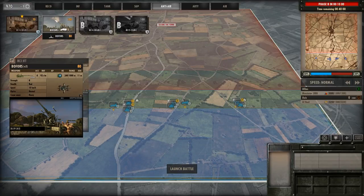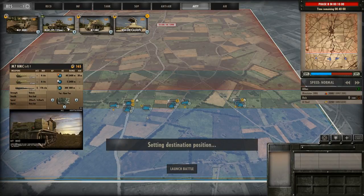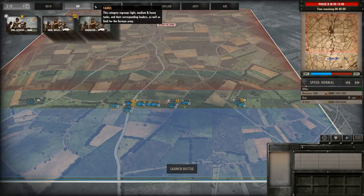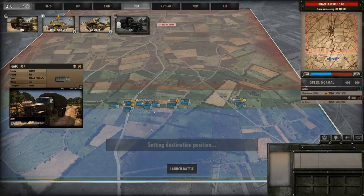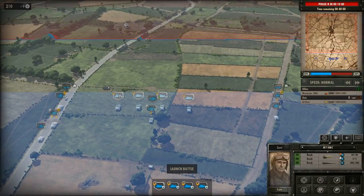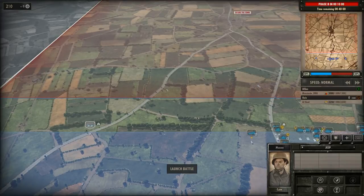I'm putting two AA guns in and considering whether to add a third — not really necessary. Once you've unloaded the Bofors it's kind of static. Here comes the magic: every time you see something, you bomb the snot out of it. That's the most important thing. I'll add some ammo because these guns are going to be shooting serious amounts, plus a commander unit to make them shoot a little faster.